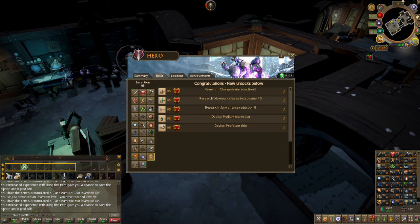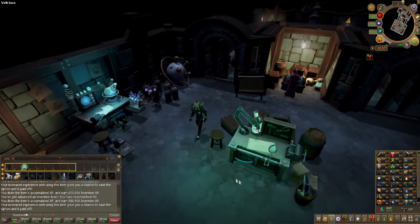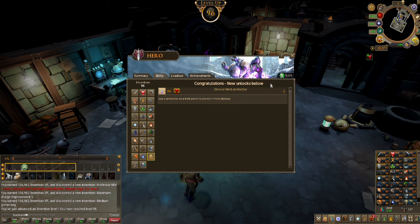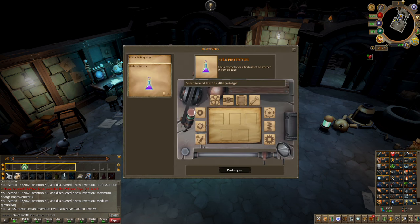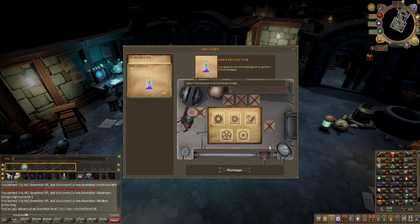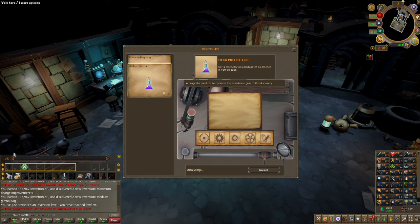I can make a bunch of stuff now. The main thing here that's good is the charge reduction and the junk chance reduction. I'm going to make those and then get to AFKing at Arch Glacor. While making everything, we got level 96 invention — I can now do the herb collector or herb protector. The herb protector protects herb patches from disease. I've been very bad on my Ironman and don't really do farm runs right now — I've got to get back into that. Then we'll start AFKing Arch Glacor for more blue charms.